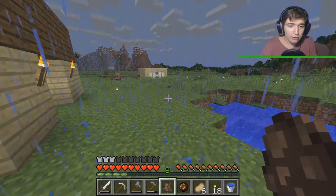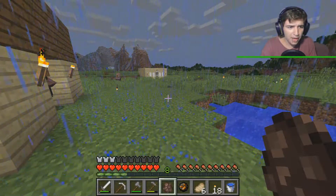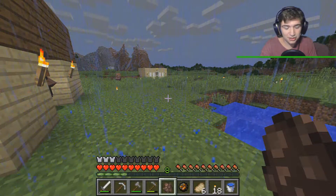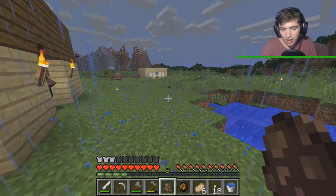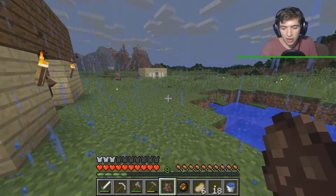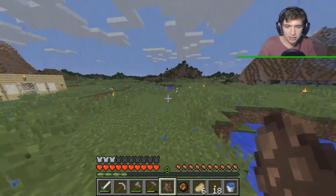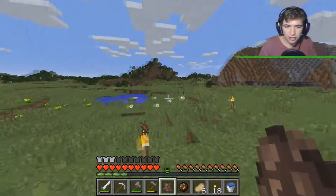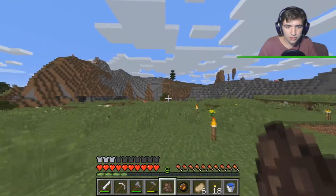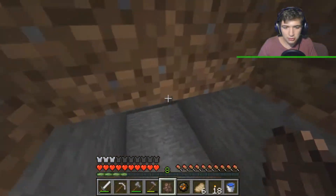First, expand the garden. Then we need to hunt some animals, get a lot of iron, and build a new house — because villagers just got comfy in my house. Then armor up, get full armor, expand the mine, and plant some new trees, because it's ridiculous. When I just started there were a lot of trees here, and I just cut them all down. I basically destroyed everything, and now I have to go really far every time I need wood.